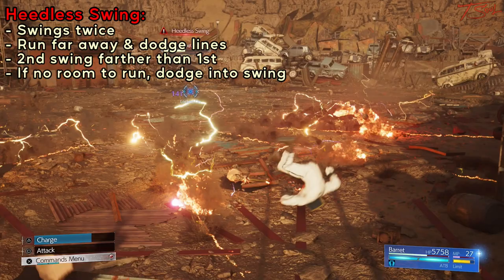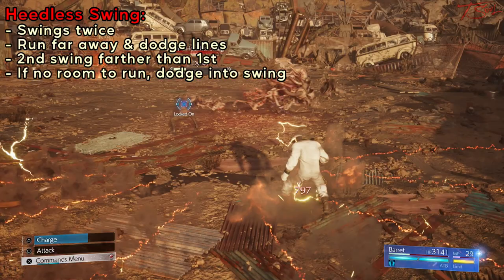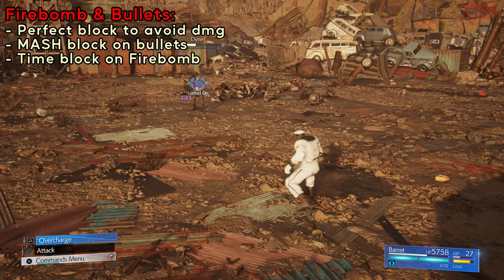Beatless Swing is always used at the beginning of Phase 3, so run away pretty far and dodge the paralyzing lines on the ground. If you don't have room to run away, you can always try to dodge into it, but it is kinda risky.